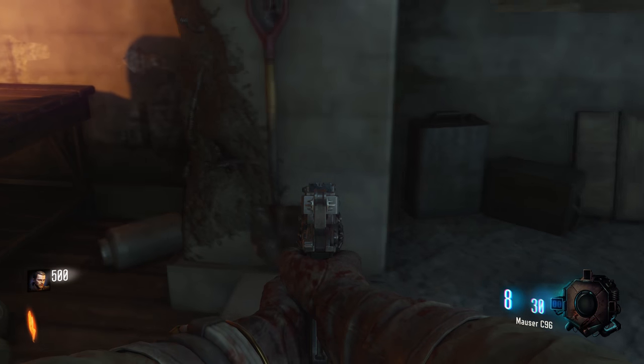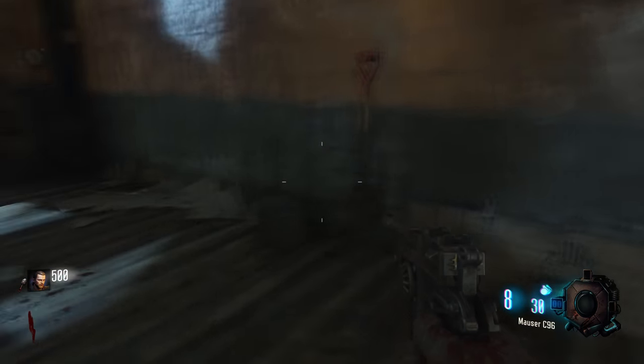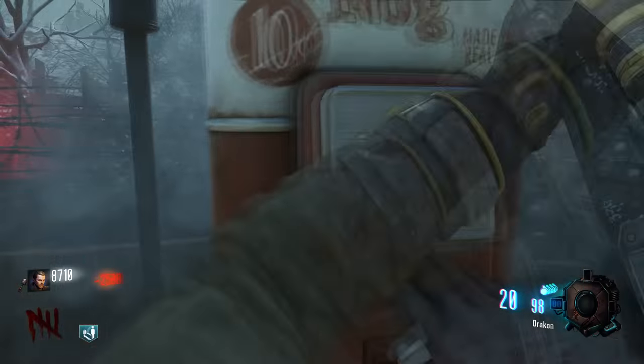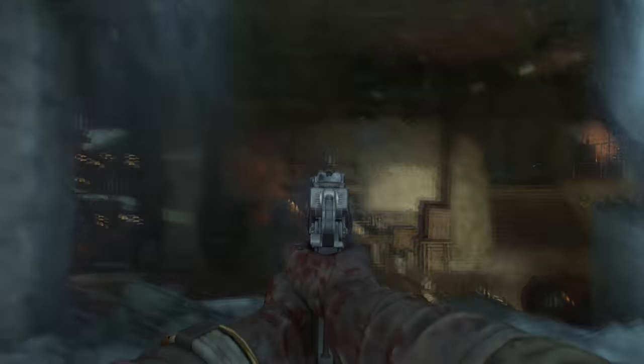Start up a game of Origins and get on the map. Once you're on the map, what you want to do is get your first four perks. These can be any four perks you want besides double tap — it cannot be double tap. If you're playing solo, I'd recommend Quick Revive, Juggernaut, Stamina Up, and Speakle. Get those four perks first.